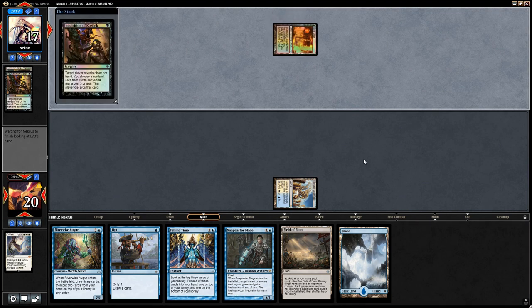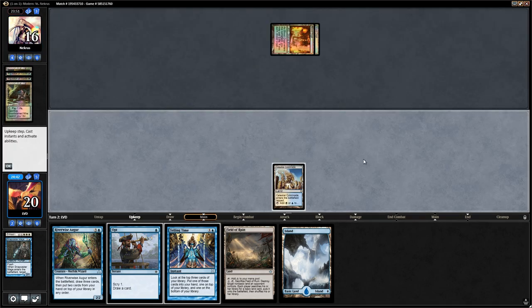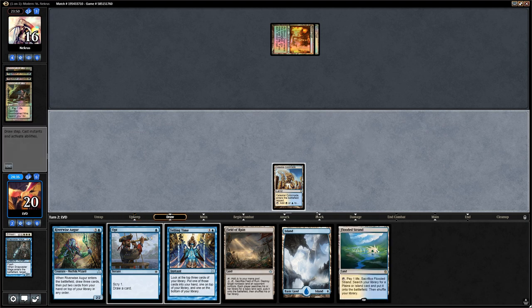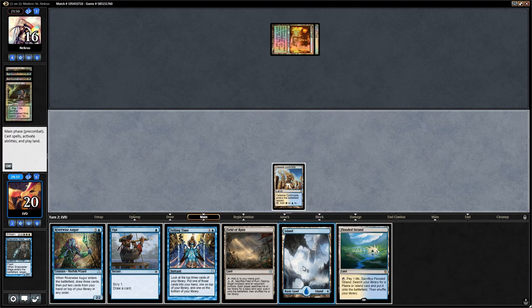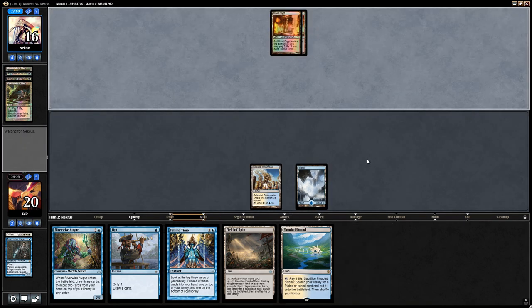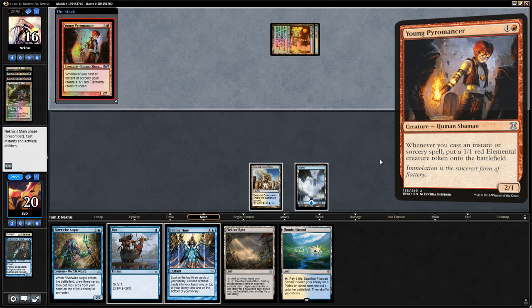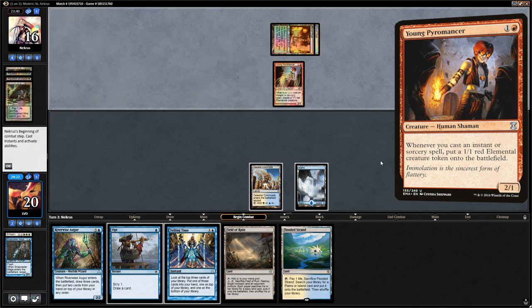Second Inquisition — they take the Snapcaster Mage. We don't really mind the start from the opponent. They're not really pressuring us and we were weak to early creatures given that we didn't have any counterspells or removal in hand. Let's go Island, go. The plan is to Telling Time end of turn. Young Pyromancer resolves — at some point we'll find a Terminus to clean up all the elemental tokens.